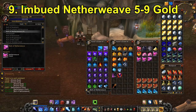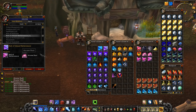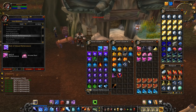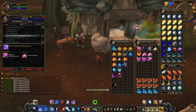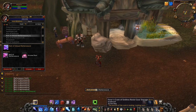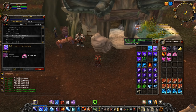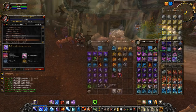For number 9 we have Imbued Netherweave. To craft this you combine Netherweave Cloth with some Arcane Dust, making it that much more valuable. It's used for many different crafts including the Spellcloth cooldowns mentioned earlier, but it's also used to make Imbued Netherweave Bags which sell for 50 to 60 gold each. The Imbued Netherweave itself will sell roughly for 5 to 9 gold.